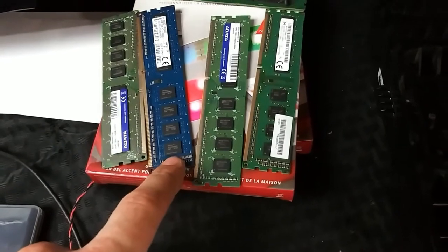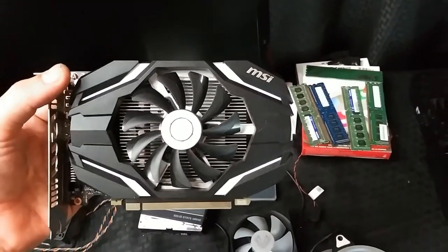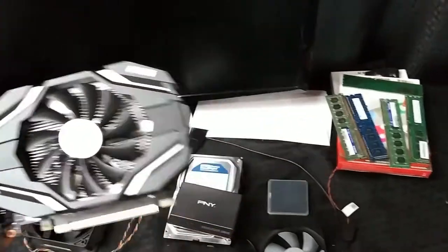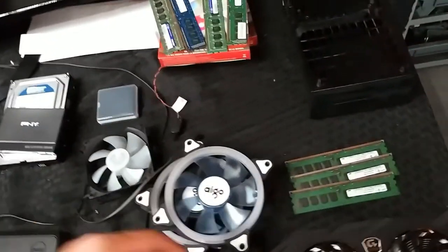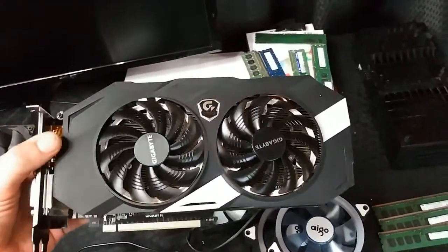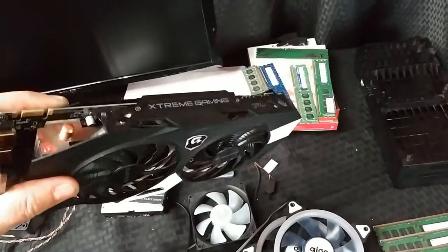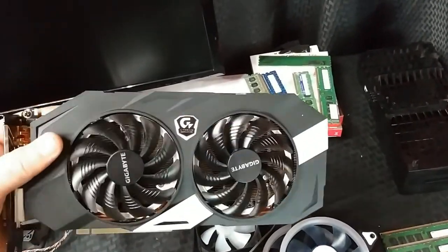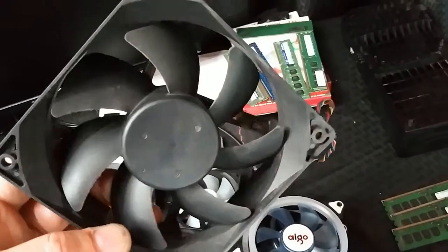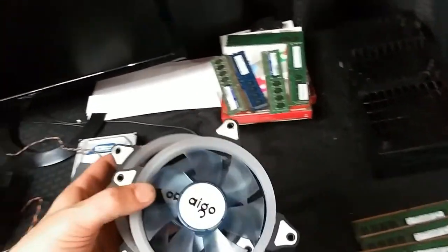I was going to use a 1050 Ti four-gig card, but I decided to go with the slightly faster GTX 960 four-gig card — and plus this one has RGB all over it, so it'll go good with the theme.